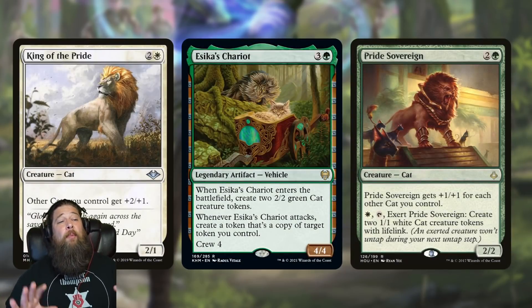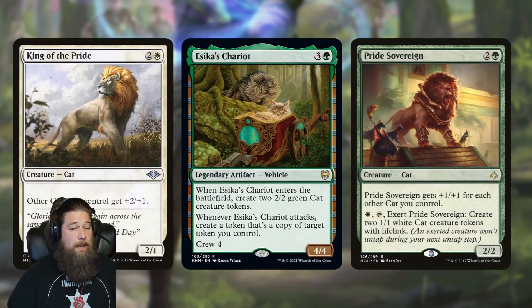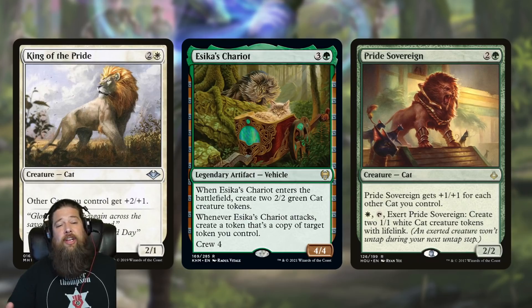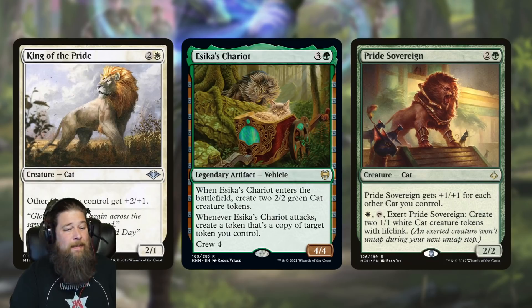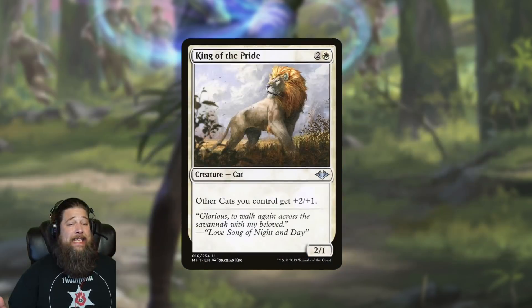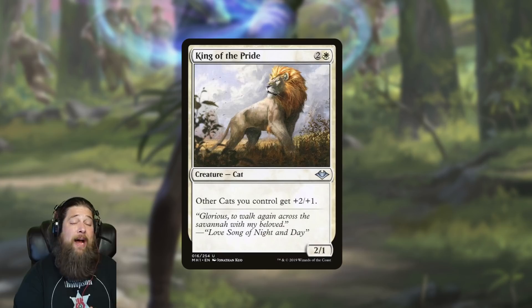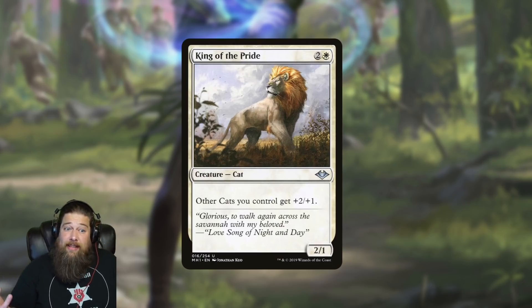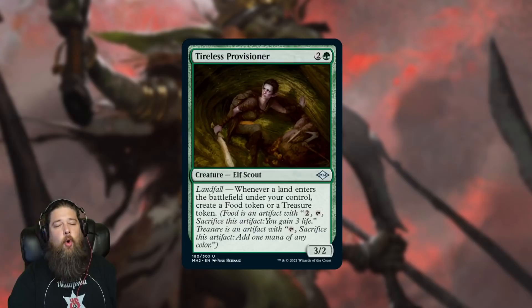You can also swap Caracal for Collected Company and have three three-mana cat lords that CoCo can hit, so there's a lot of potential. Pride Sovereign becomes insane in a cat deck — a three-mana 8/8 or something that makes more cats. Anje's Chariot is another exciting addition: normally a generic good spell in standard, but in cats it makes two cat tokens and can copy all the tokens your other cats make. I think cats in historic have a real chance to be legitimate, in large part because King of the Pride's extra +1 power is a huge deal.